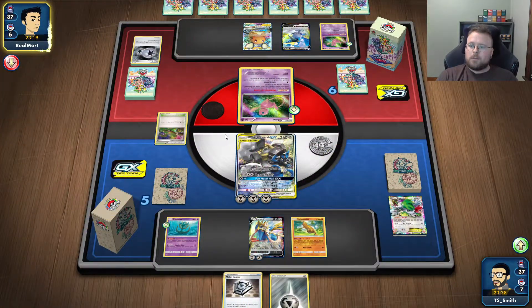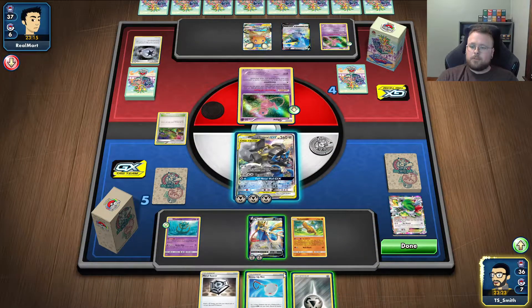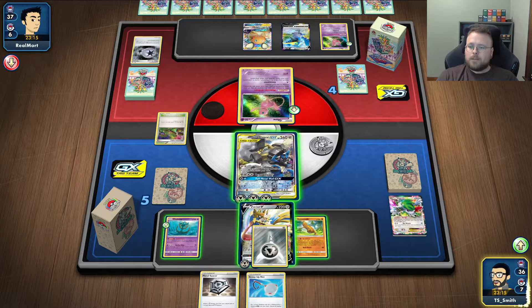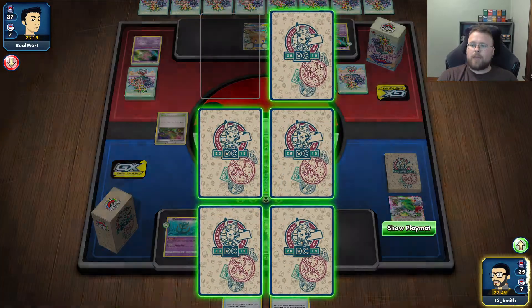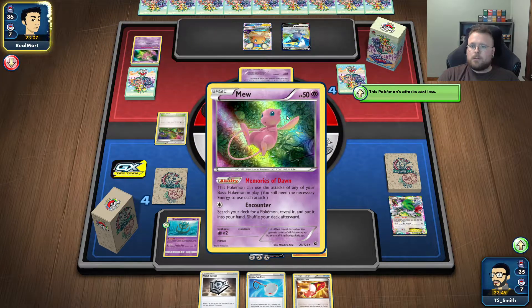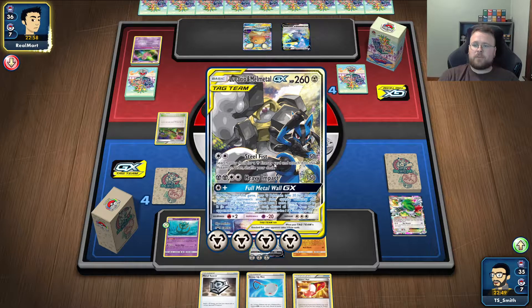They are going for the max amount of prizes. We're going to attack this like normal. So 160, 320 — Full Metal Wall doesn't actually help us, like it doesn't save anything. So we're going to go ahead and get the fourth energy so we have a heavy impact. And then we're just going to start picking away at their Mews. The fact that they took out our Shaman probably means they don't play Mega Lopunny, because Mega Lopunny is going to be one of the best ways for them to kill Lucario and Melmetal.